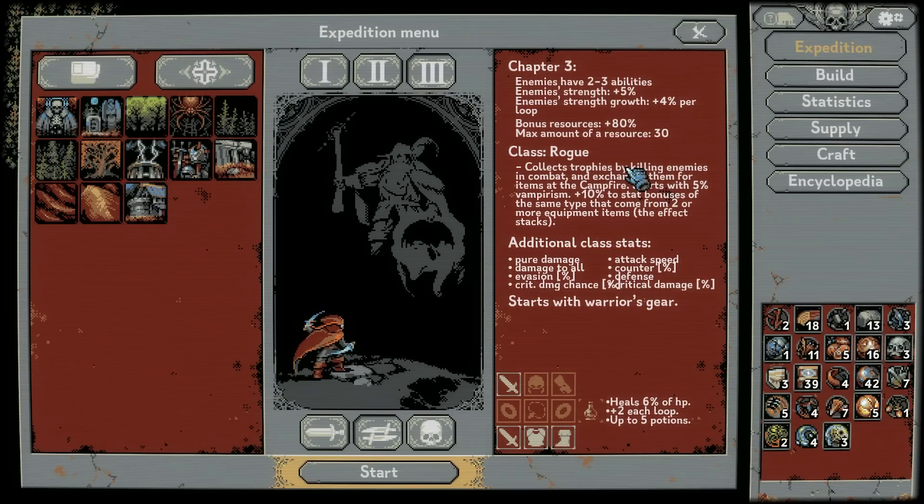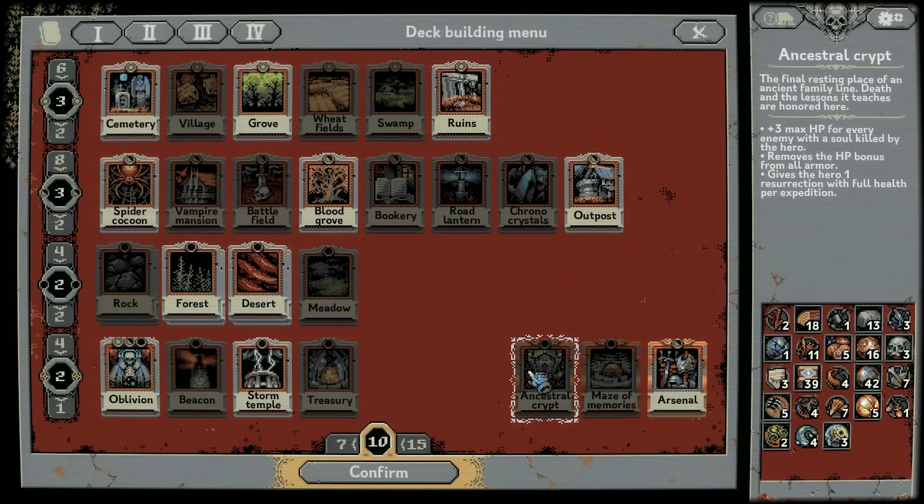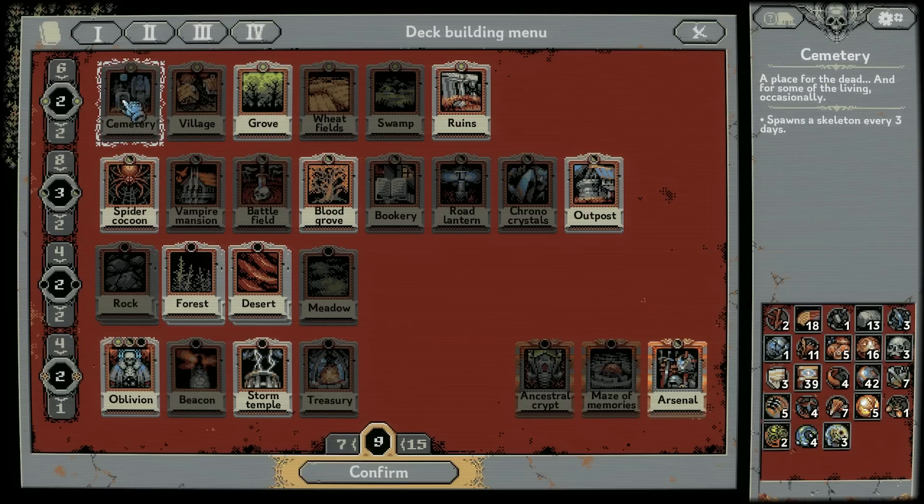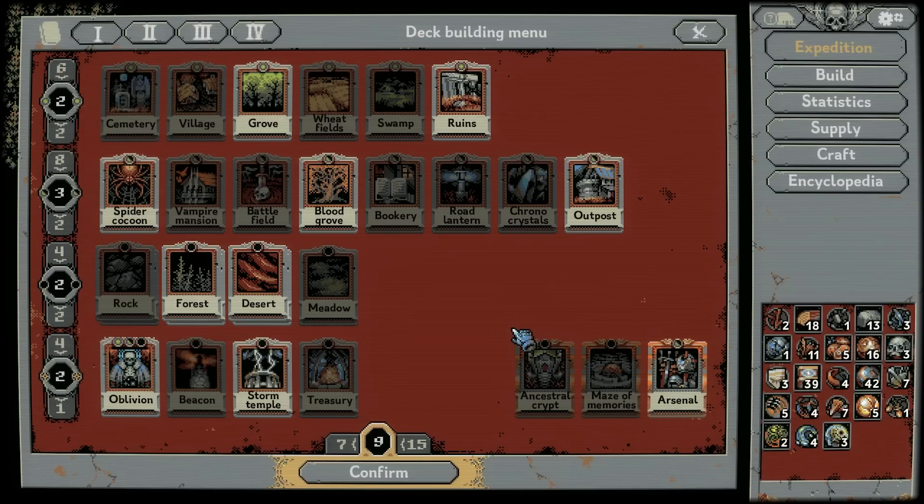Let's look at the expedition screen again. I think it will be time to finalize the deck and leave it out here like a grove outpost. I have an idea of what I'm doing for the run — I will be keeping turn the cemetery off, designing it off because I've got the spider cocoon instead.